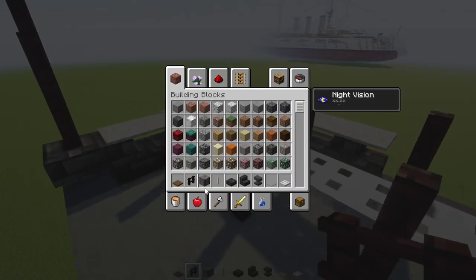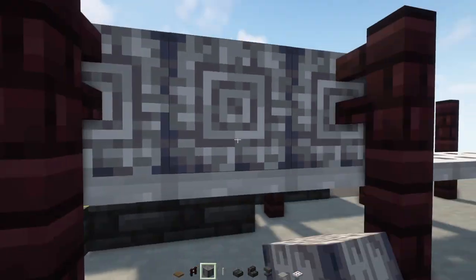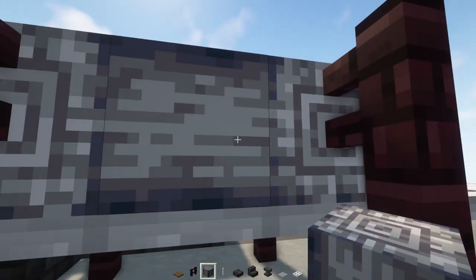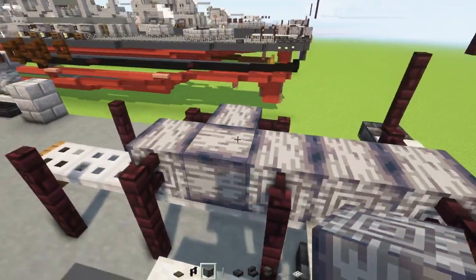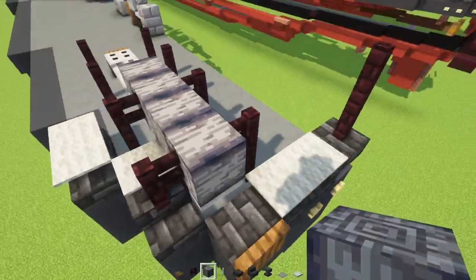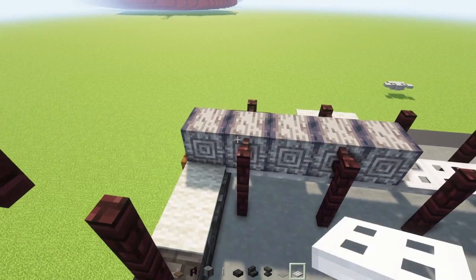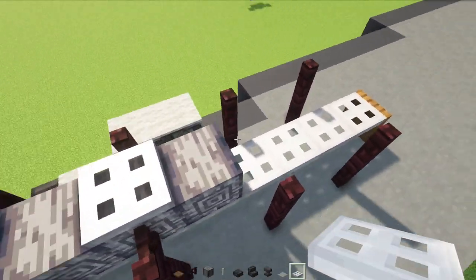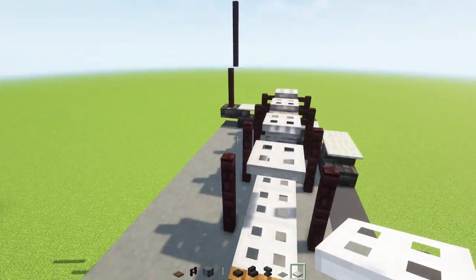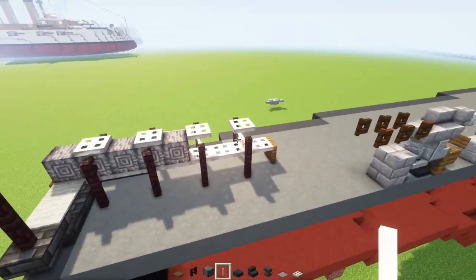Then we'll add in the depth charges using polished basalt and we want them facing sideways. There's going to be five of them - already three - and then this last one we got to make sure it's facing the right direction. Actually this one goes to the front, so put it like that. Then we'll add in iron trap doors in between these fences right above it slightly, and then we'll add in end rods in this gap between these two fences.